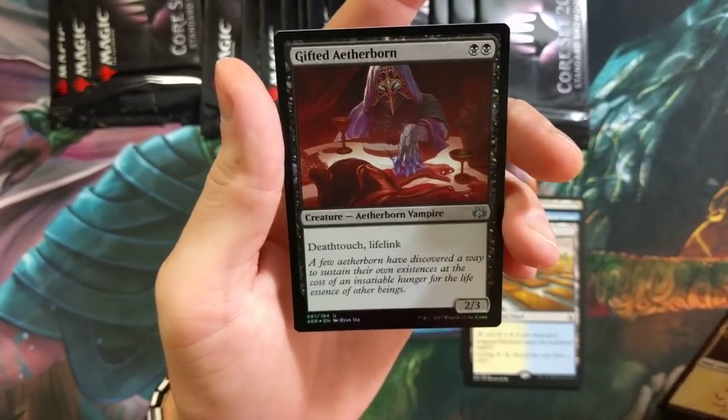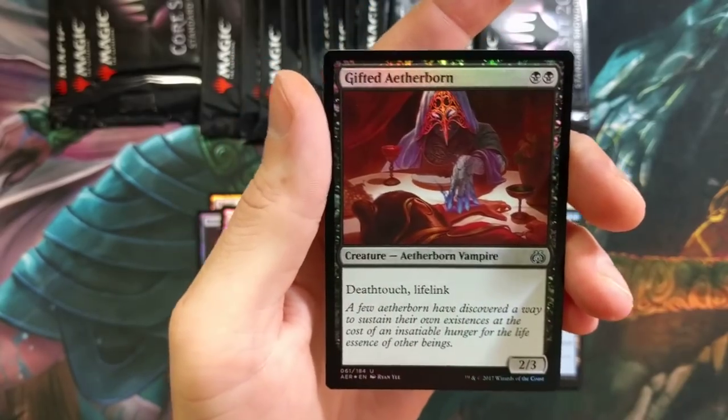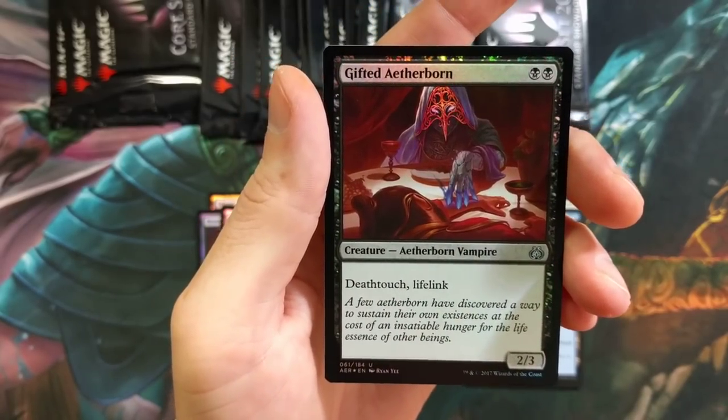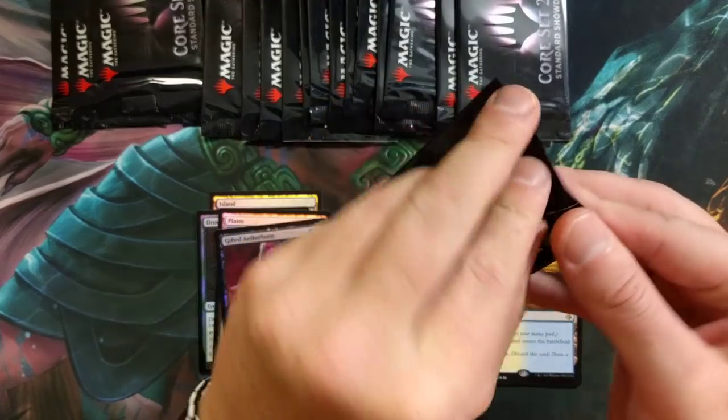Gifted Aetherborn — nice! Really solid pool there. That's a card used in a lot of decks — deathtouch and lifelink. The only thing that would make it ridiculous is flying, and that's its brother Nighthawk over there. But nice little foil there, man.